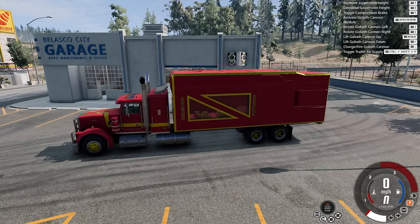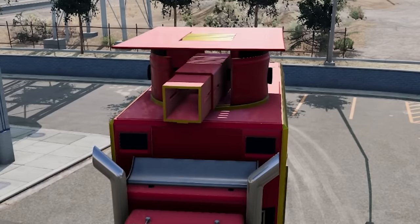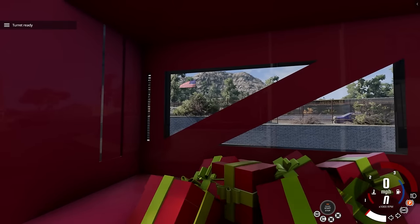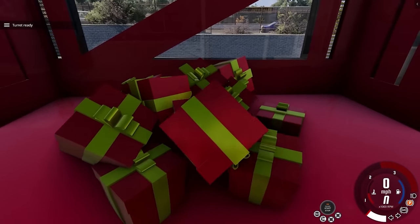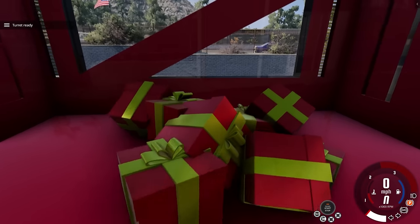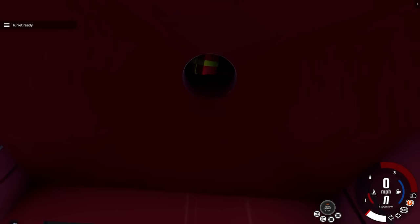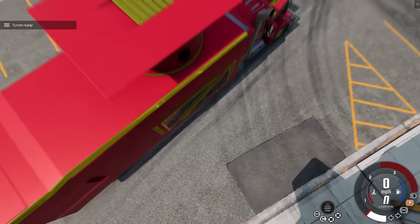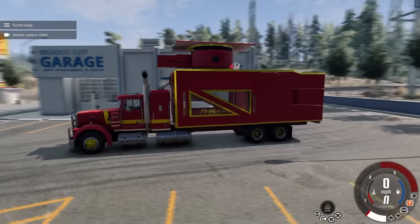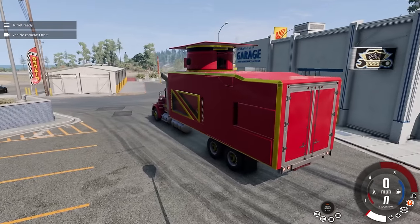You might notice the gifts in the back and think, 'Man, that's a nice little storage area.' Well, Santa is packing some heat — and yes, that is a gift launcher! The turret is ready, and this is probably the most unique turret I've ever seen in BeamNG Drive. That's your ammo — we're going to be launching these at kids' faces. It automatically sucks them up into the hole; you can see one is ready to go.